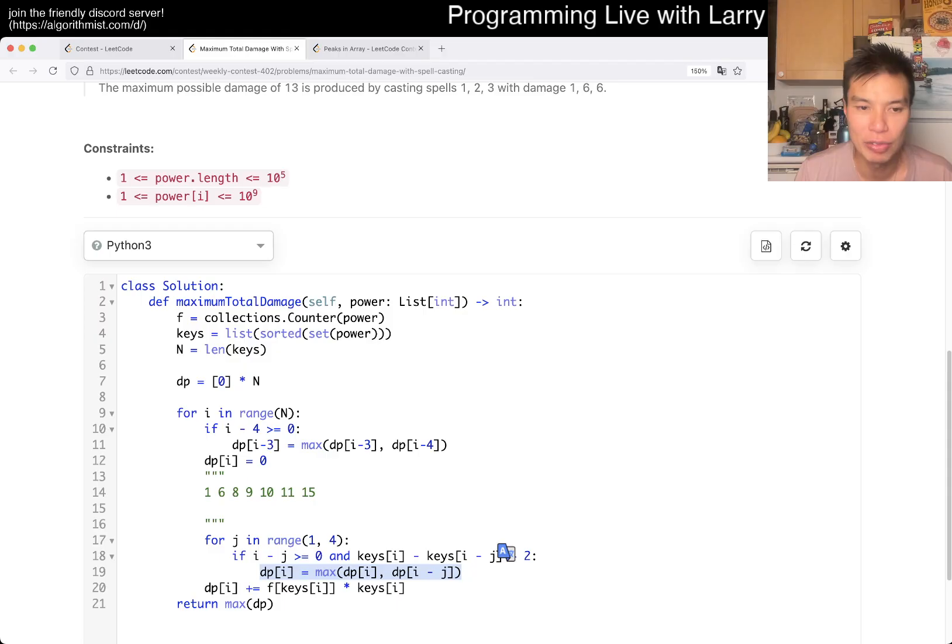We get the max out of those three numbers and then connect it with the current number's spell casting to update dp[i]. That's basically the core idea of the DP transition.